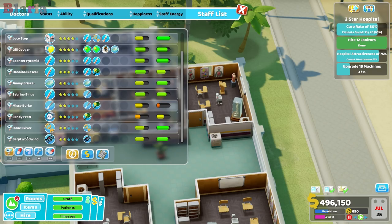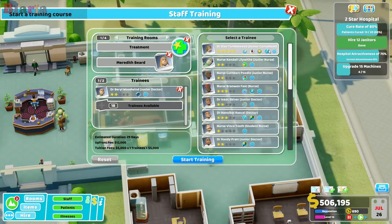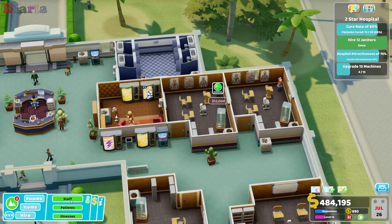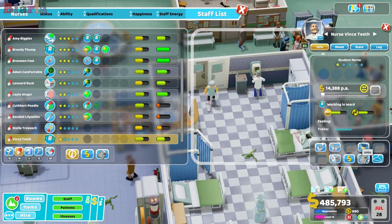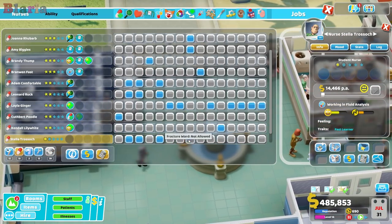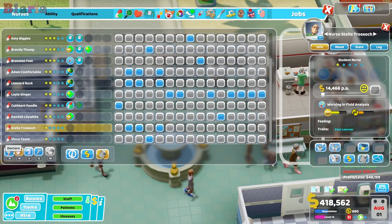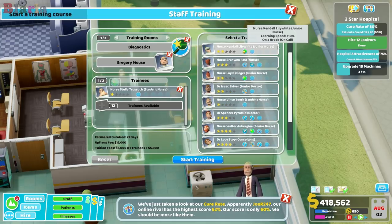Staff — let's start from the bottom. DNA lab — we're going to start training you up on treatment. We'll get Meredith in. Who could join? Our pharmacist — I think the pharmacist would be great joining you in that. Now nurses — you have no training on the ward at all and you have no diagnostic training. We'll get Gregory Mouse in to do diagnosis.